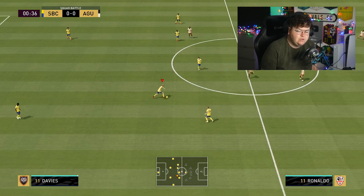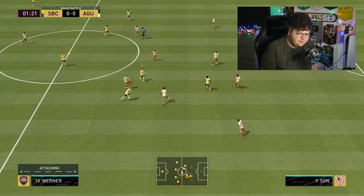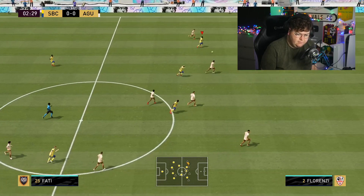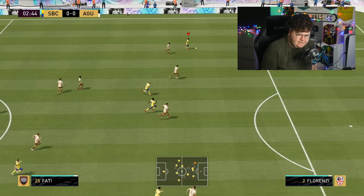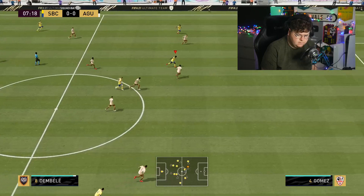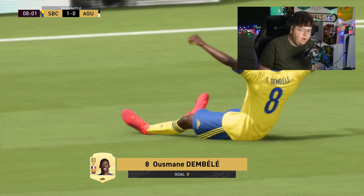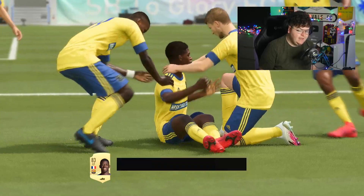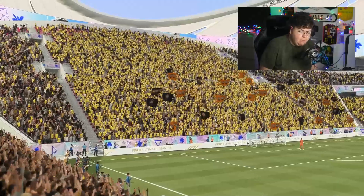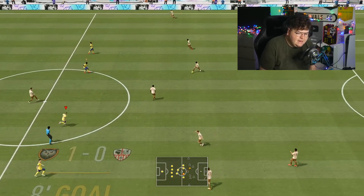First thing you want to do is score your five goals — for the purpose of this video we're just going to score one. Don't shout at me, time is of the essence. Let's go — Fatty's in, beautiful ball across to Alessandrini, he's missed — on Dembele, you're in lad! Dembele, what a goal! Let's get it. There's a goal — let's pretend that goal's worth five goals in this case. It's actually not difficult; it must just be the camera pressure you guys have put me under.